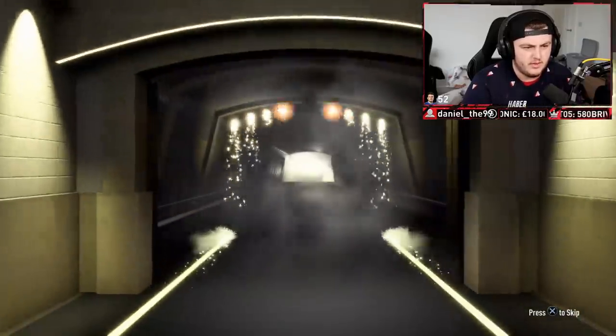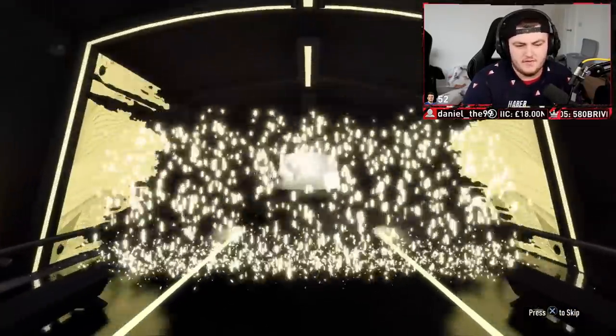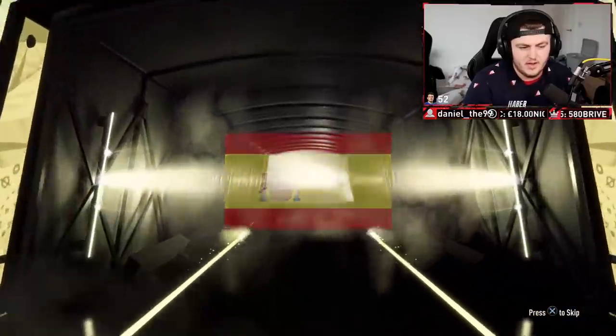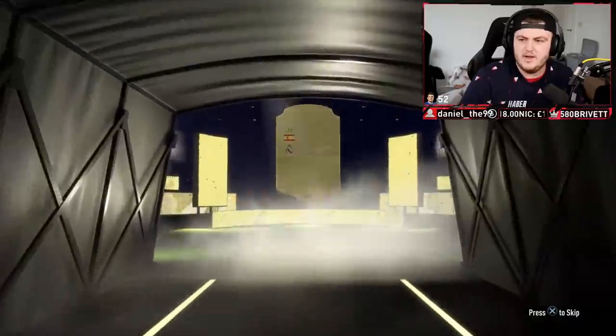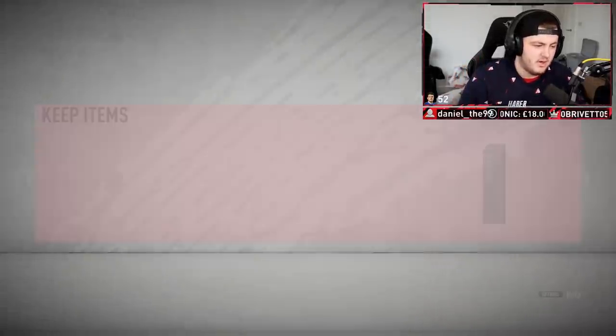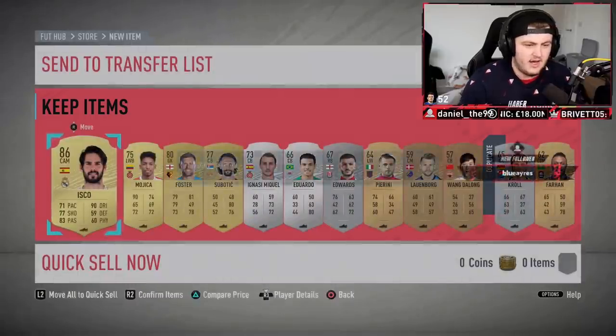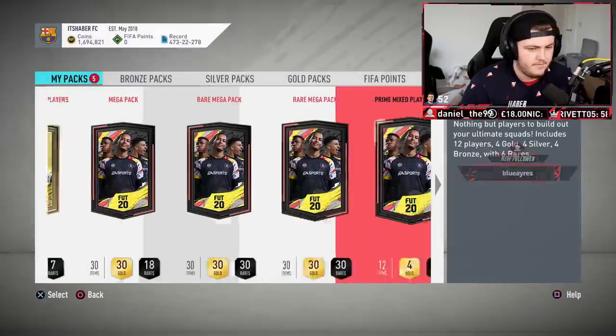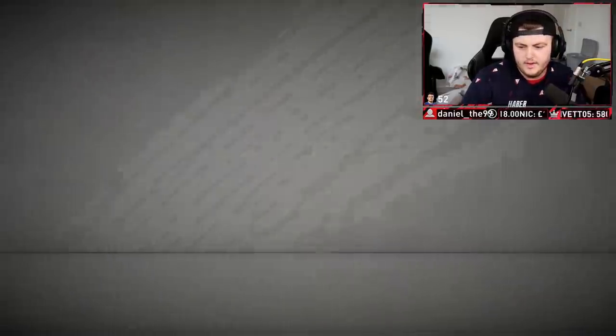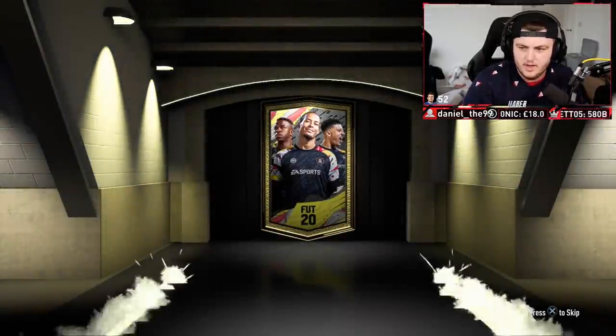We got at least a board. What's it gonna be? I haven't seen what the flare looks like for the Team of the Week moments now. We got ourselves an 86 — not bad. I don't know if I've got him in the club or not. I totally rinsed my club to get Bruno Fernandez. He'll go straight back in the club — at least we're getting some untradeable fodder.